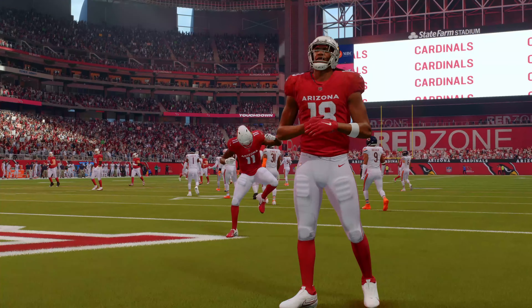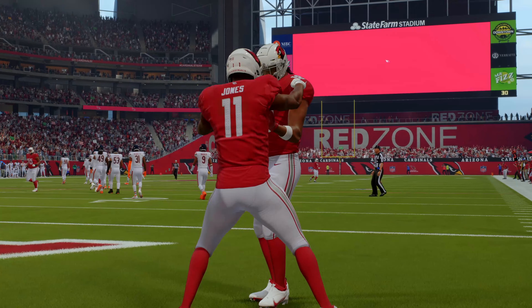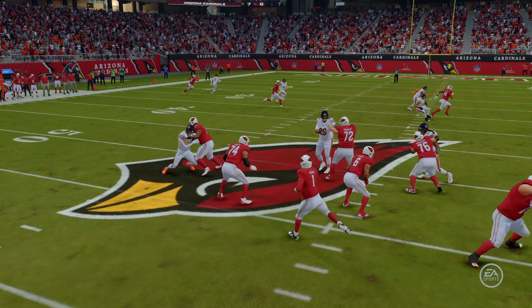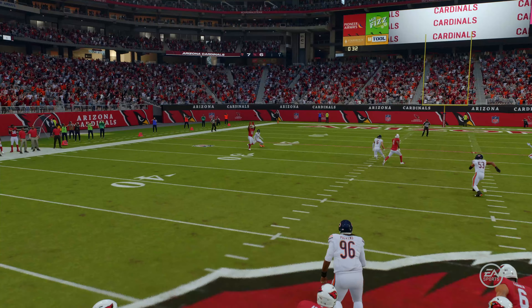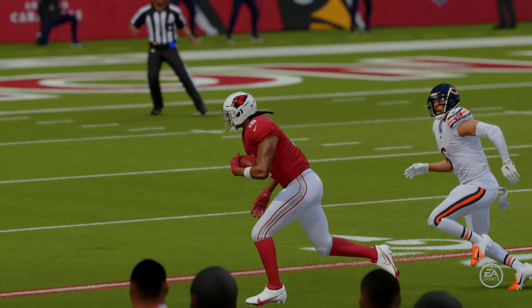The Cardinals are within an extra point of tying this ball game. As a fan, is there anything prettier than a well-executed play-action pass? It's a thing of beauty, especially when it's done like that for a touchdown — the throw, the catch, and the run after to get it to the end zone. Matt Prater for the point after — it's up and good. These teams match touchdowns in the first quarter, and we're tied 7-7.